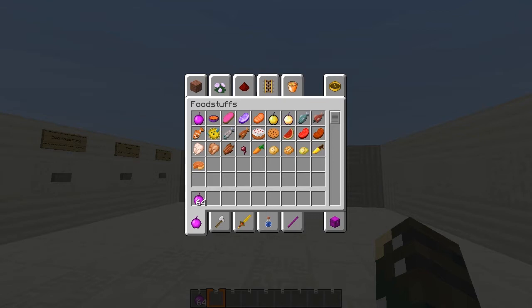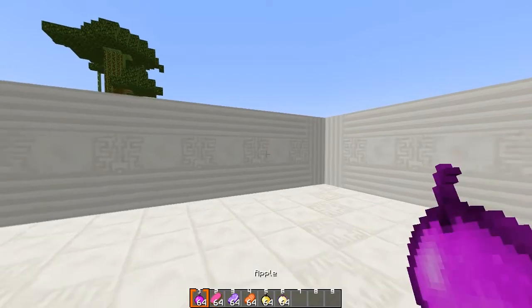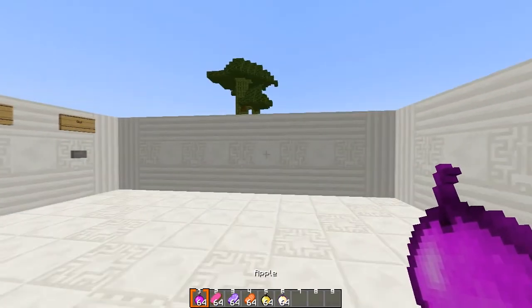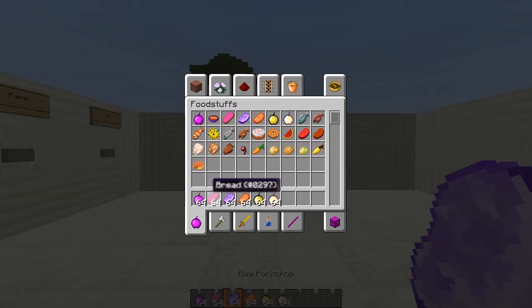And then the food — there's a lot here. We've got our bread with jam, the apple is a nice purple color, golden apples look really cool, and then cooked pork and raw pork.